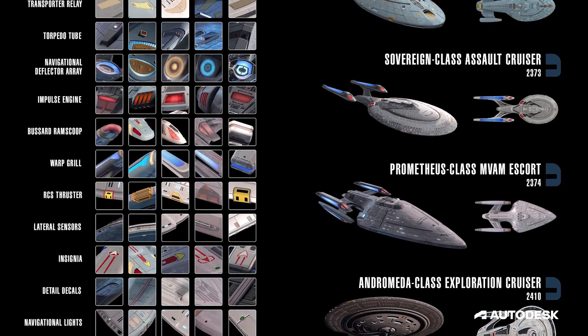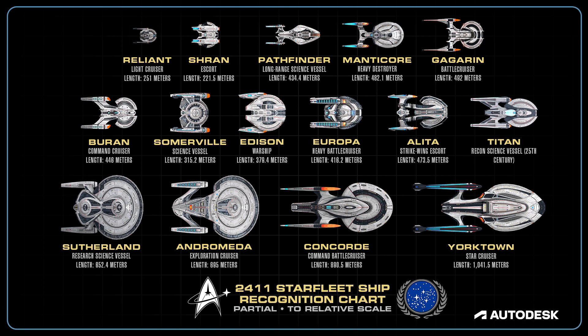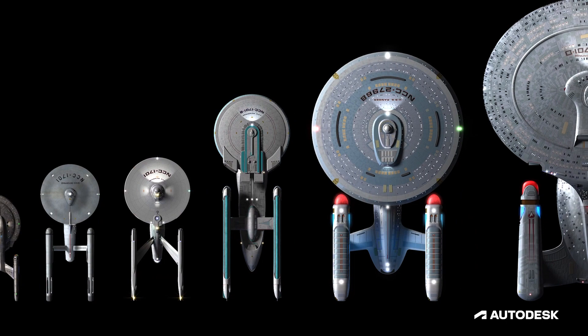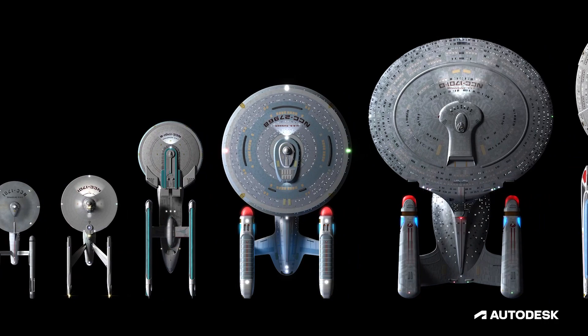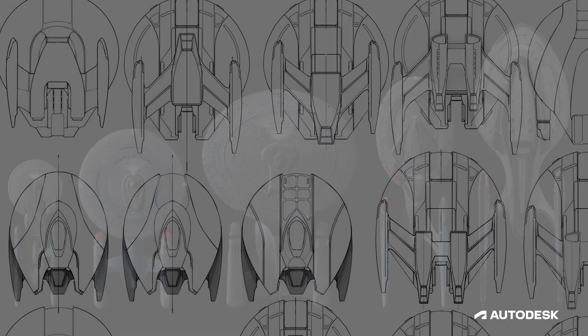This form-follows-function approach provides us with guardrails that keep our designs rooted in established lore and provide a robust visual language to utilize. In some ways this is liberating — by embracing certain visual details familiar to Trek fans, you can ground a design that might otherwise feel like a radical departure. These original designs are usually conceived as a modernization of an existing Star Trek ship, taking the basic silhouette and updating it to a unique visual style meant to represent the 25th century timeline that STO takes place in, using sleek, clean lines and high-contrast hull plating.